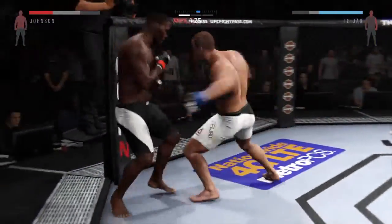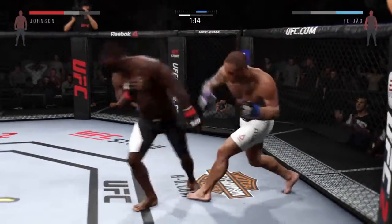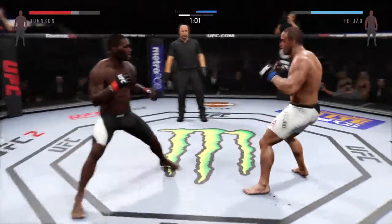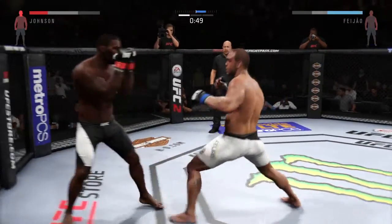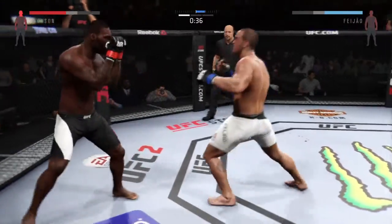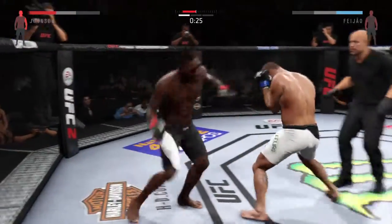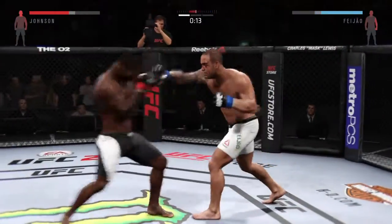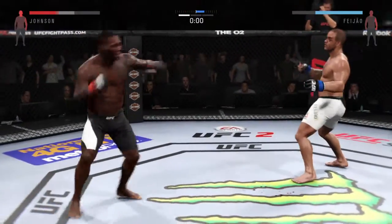Big right hand. Another big jab scores. One minute. He caught it with a big punching to finish the fight. Very wobbly. He's trying to hang on. Hard straight punch, big combination. Solid right hand. Hard jab. Nasty combinations here. And another jab — he's landing some good shots here. That one hurt him. Solid shot to the body. Right one in the books.